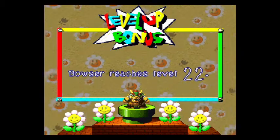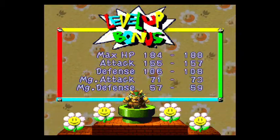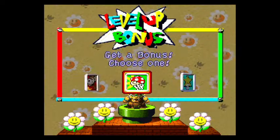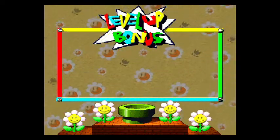20 experience points, no coins, but that gives Bowser level 22. HP plus 4, attack plus 2, defense plus 2, magic attack plus 2, magic defense plus 2, and then HP plus 3. Good deal.